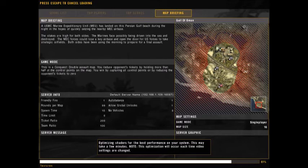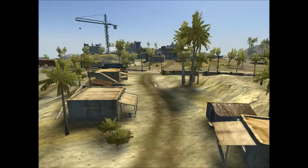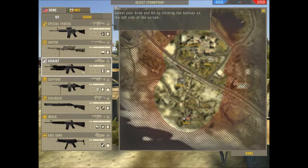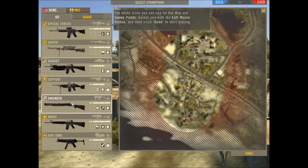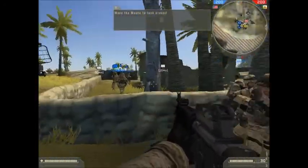Gotta wait for the game to load. Alright, let's join the game. Select your army and kit by clicking the buttons on the left side of the screen. I can't choose assault? Oh, I selected it. Select one with the left mouse button and then click done to start playing. I guess I'll spawn right here. Okay, here we go.